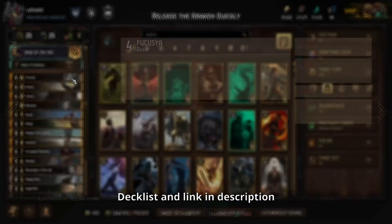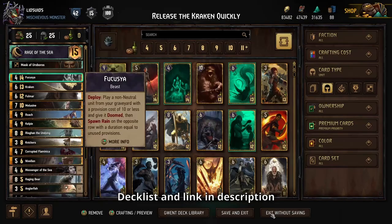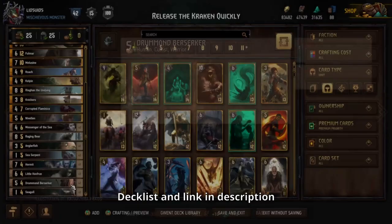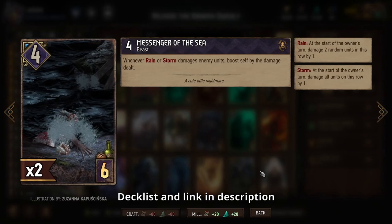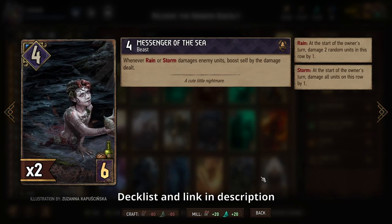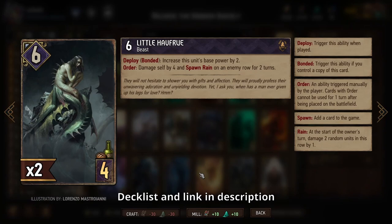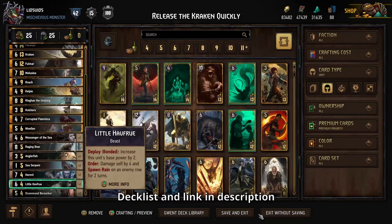In addition to that new stuff, we have Melusine for lots of rain and base power, which you can perhaps bring back with Fucusea for a big point slam in a later round. Hermit helps keep Melusine's order ability going because he's a cultist, and similar story with the Drummond Berserker. Then you have the Messengers of the Sea, who get boosted up from all the rain and storm — and because we have so much of that, these can become absolutely humongous.